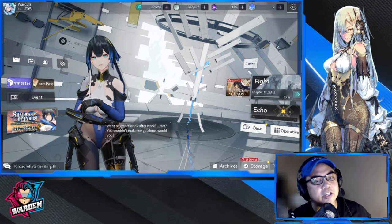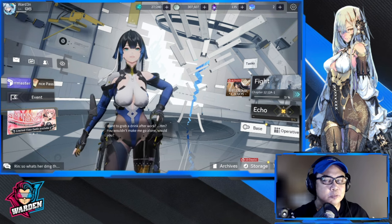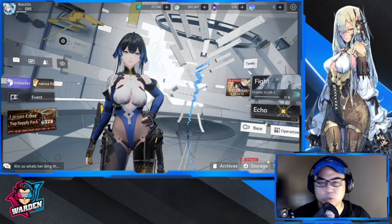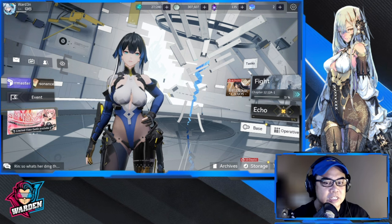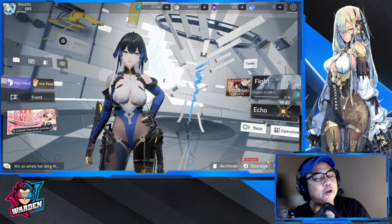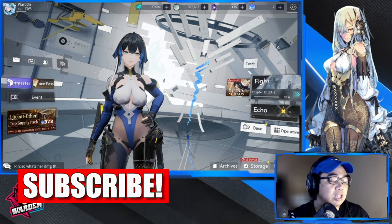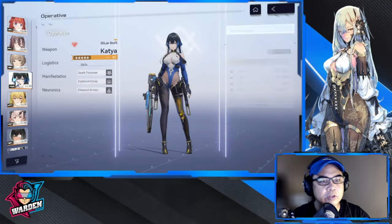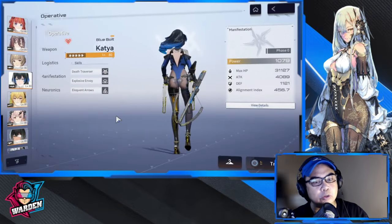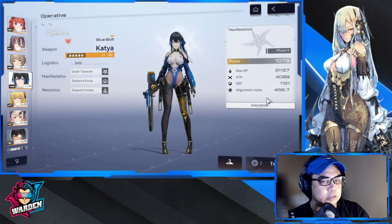Hey guys, welcome to Snow Break Containment Zone. As you can see I already have Katya. I spent around two hours tinkering with her kit, running some scenarios before giving my honest opinion on whether I'm going to recommend you guys pulling for her. Let's go first to her kit and give you a rundown on what she has. My stats are for now maxed out based on how I built her.